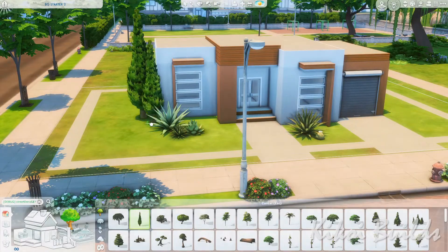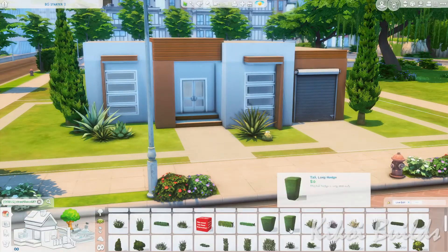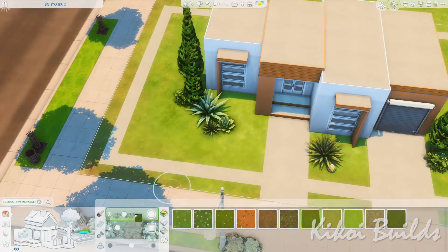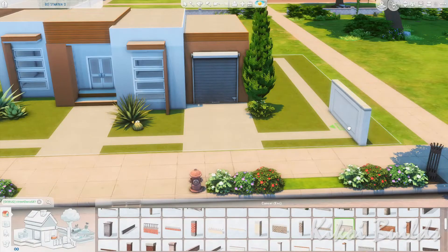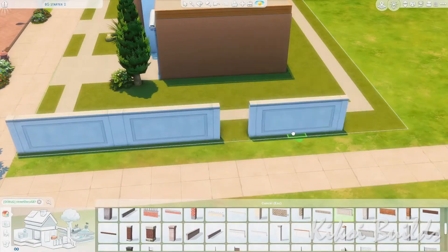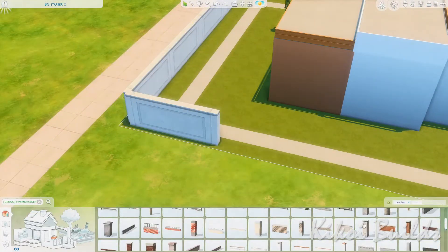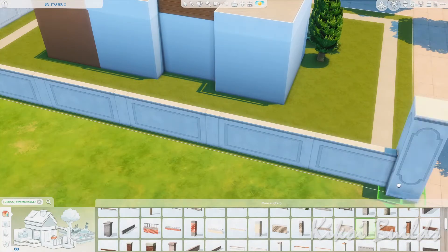Because we have a modern home here, we have to have a landscape that is scarce and looks slick with straight lines and geometrical shapes. I'm also placing a little fence that I found in the debug menu that matched well the house I was building.